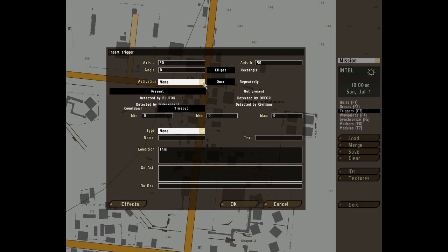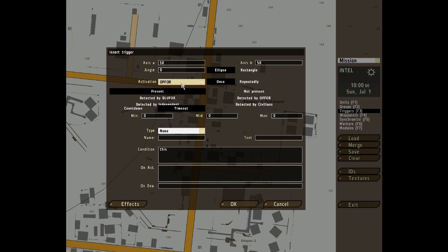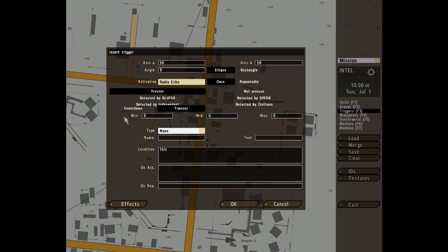Activation is where things get a little bit complicated, or did for me when I first started. Activation basically defines how the trigger will be activated. You've got a choice of sides, from anybody to OP4 and anyone in between. That basically means that when someone of that side enters the trigger area, they will activate it. You've also got radio commands here, and by choosing one of those, the trigger can be activated by either a radio command or the radio on the map.